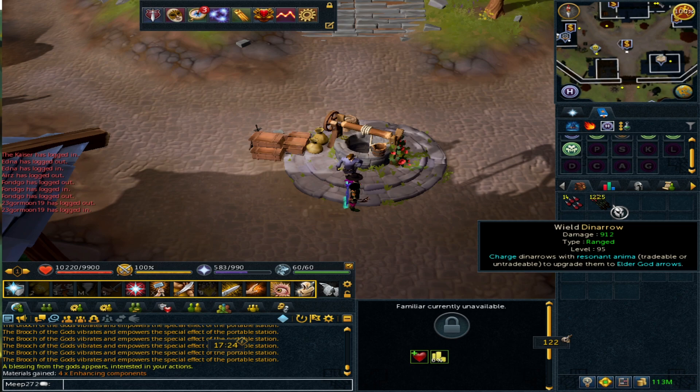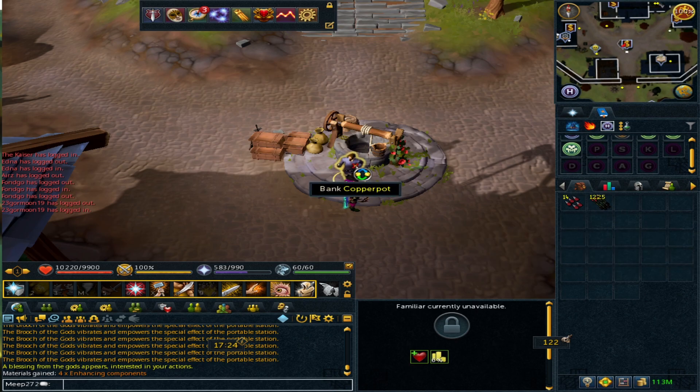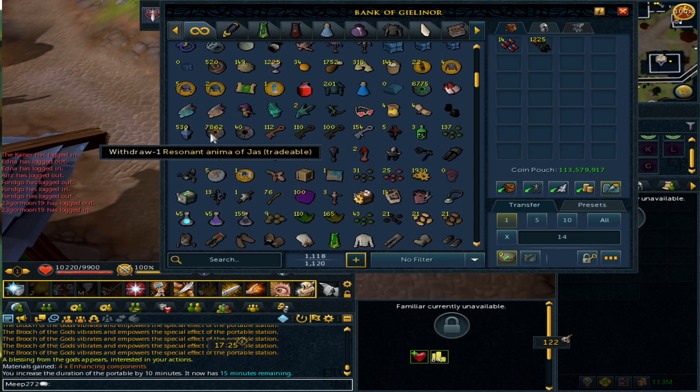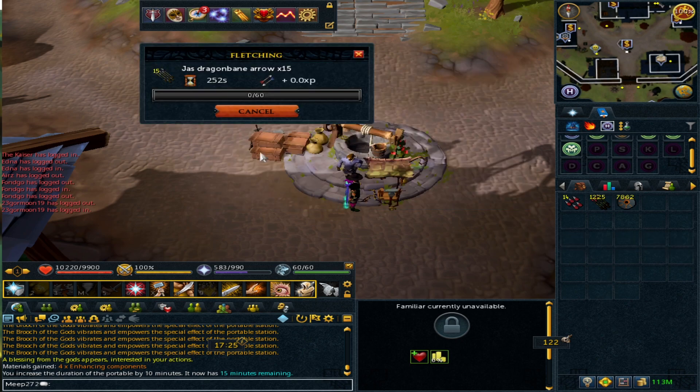Once you finish your dino arrows, there's another method linked to them which is still currently producing profit. I've made a separate video on this — it's tipping these arrows with a form of god ammo. This is another method which only makes profit due to having the three-item setup. You can charge them here, and this is actually 60 interactions per action — this is what I'm looking to use for 200 million fletching XP because it's 300 XP per action. It's very AFK and very high XP, but doing it also makes money.